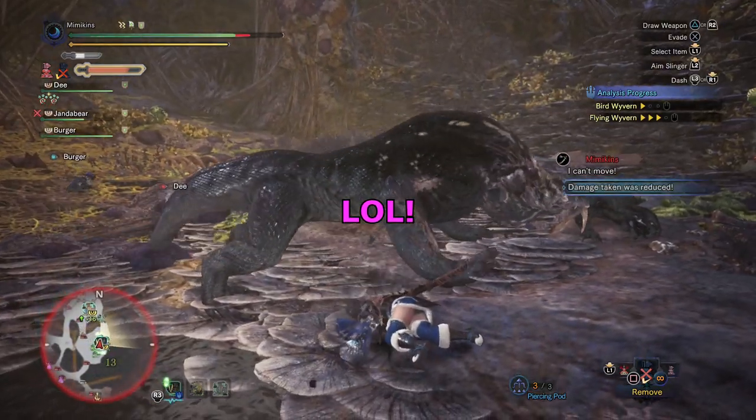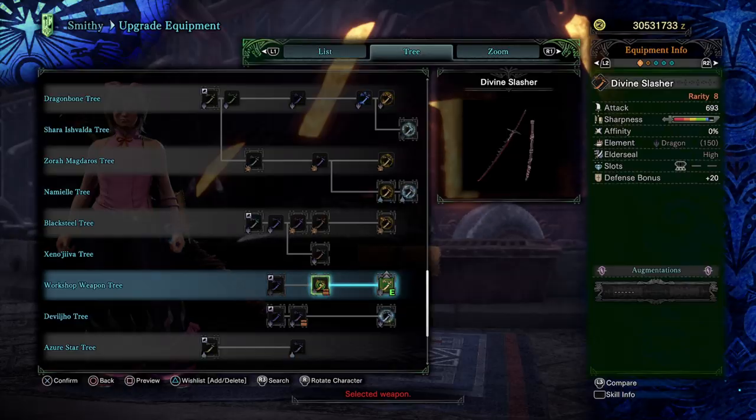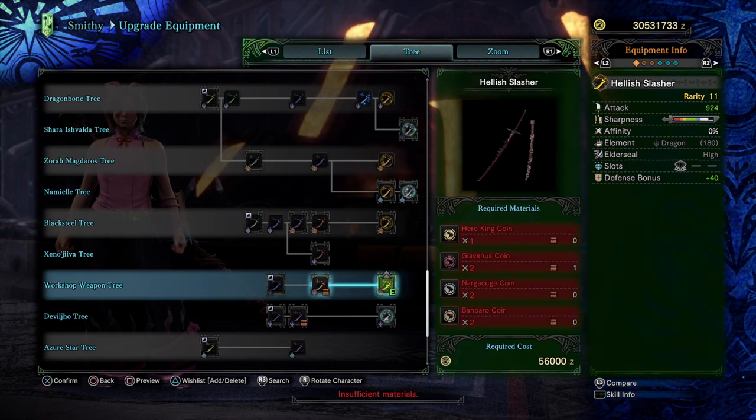I have marked all the slots so they are easy to see. One of my favourite longswords in the base game was the divine slasher — it can be upgraded to the hellish slasher in Iceborne. The upgrade materials can be farmed in Arena Quests.